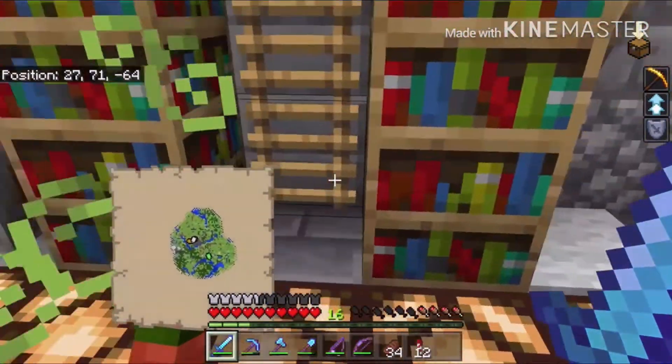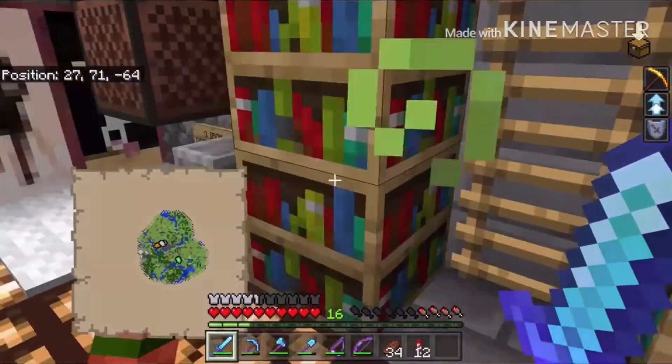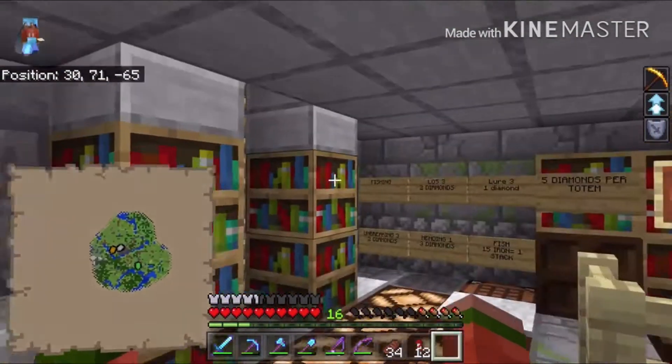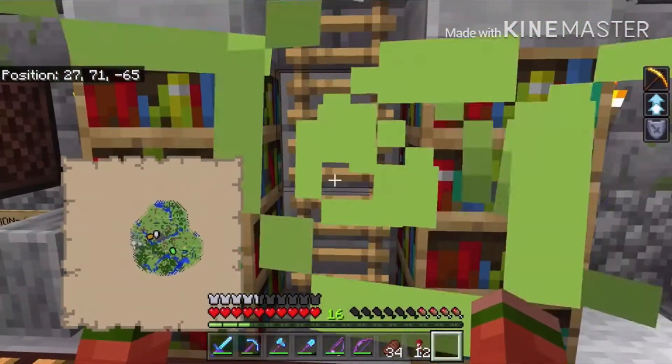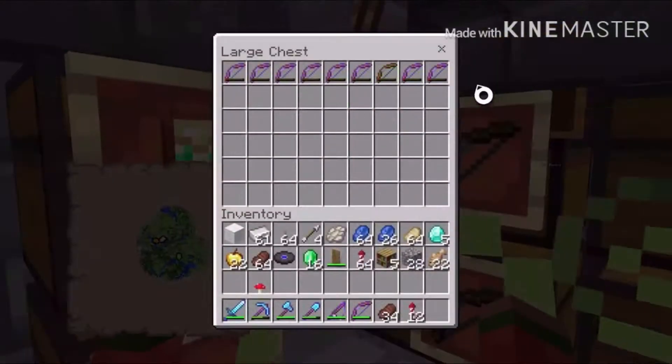We also have one stack of fish for 15 iron. Over here we have our music box with some sick beats, and then a stone cutter to disenchant — it costs a little bit of iron to do that.